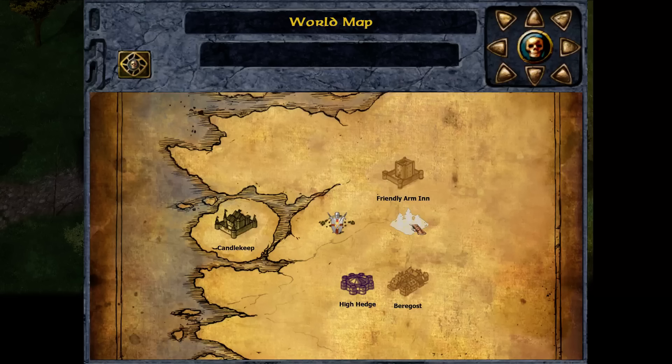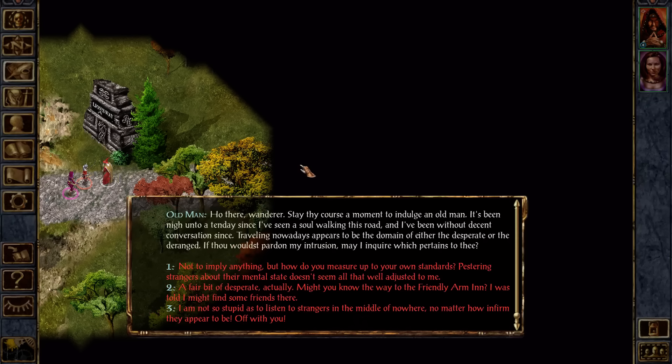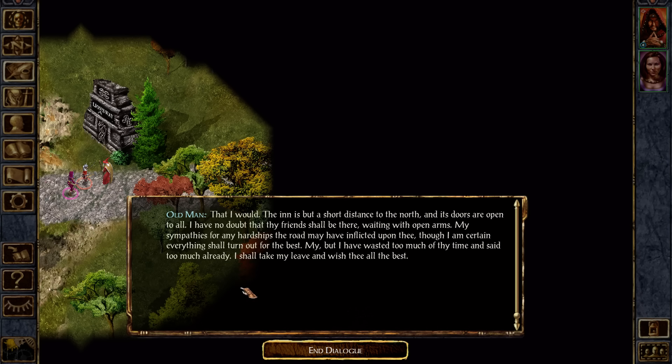And then you can sort of quick travel. So we're gonna go to this patch, because then if we leave via the north, we'll be able to go to the friendly arms. Hello, Elminster. How's it going?